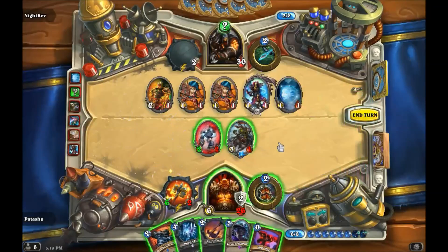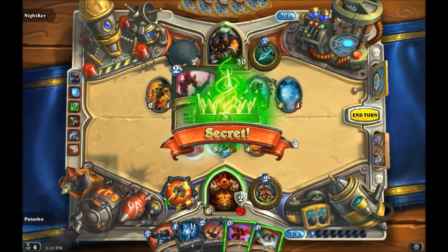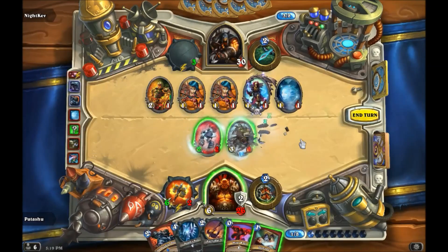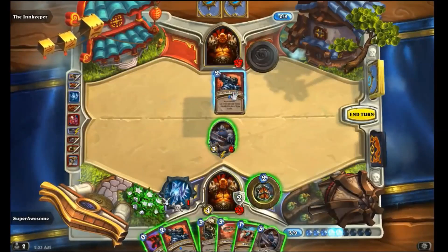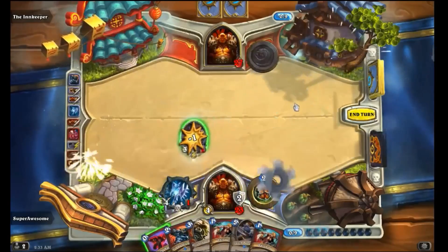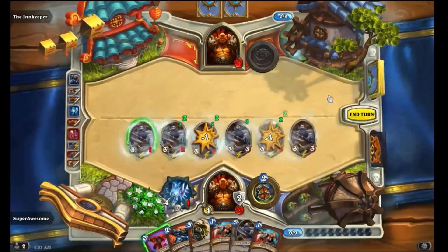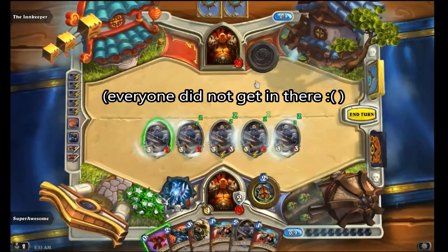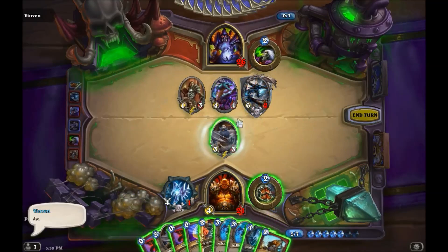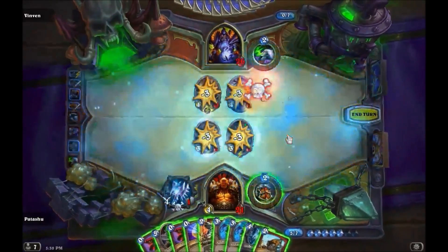Since we know that transformed minions do not gain Commanding Shout until the special summon resolution step, Snipe triggers earlier than that in the secret activation phase and can mortally wound the Faceless Manipulator in its moment of weakness. And since some events do not resolve mid-phase, if we play Commanding Shout, Grim Patron, and Bouncing Blade, the newly summoned Grim Patrons do not have Commanding Shout's effect and may die to the Bouncing Blade. Finally, since the summon resolution step does run after each outermost phase, if we play Commanding Shout then trade Grim Patron into Chillmaw, the newly summoned Grim Patron gains the Commanding Shout effect before the subsequent death resolution phase where Chillmaw's deathrattle resolves.